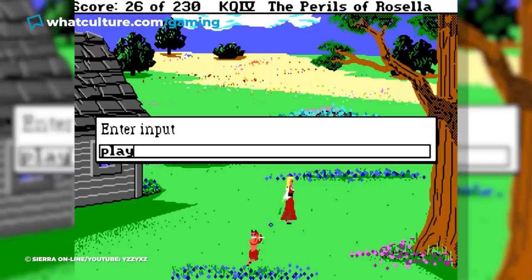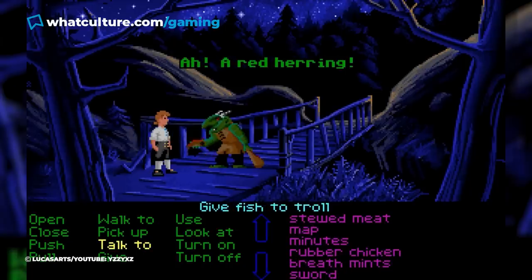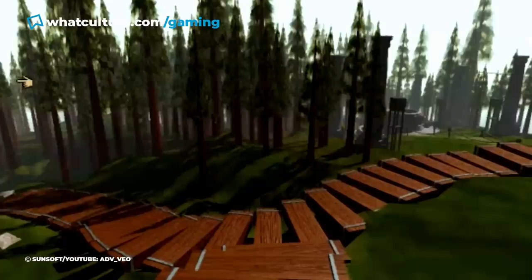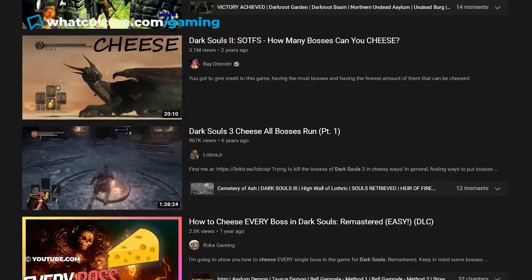It's kind of crazy to believe that there was a time in the distant past where gamers couldn't just summon an online walkthrough anytime they got stuck. If you didn't know how to solve a puzzle back then, you had to get your hands on a physical guide or accept the fact that you would just never complete a game. Thanks to the internet though, this issue seems to be a thing of the past.